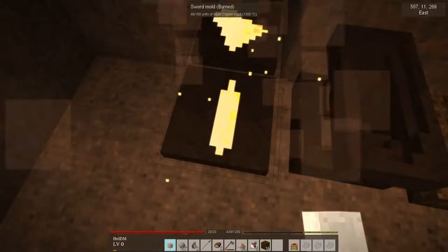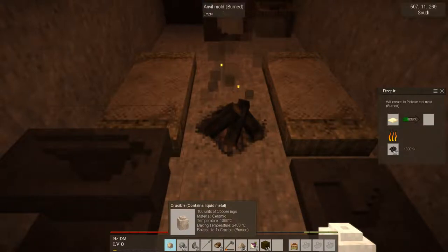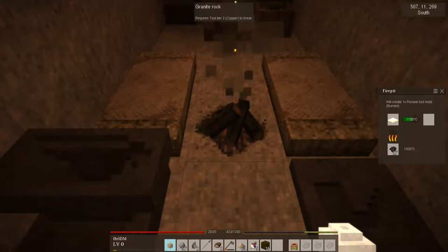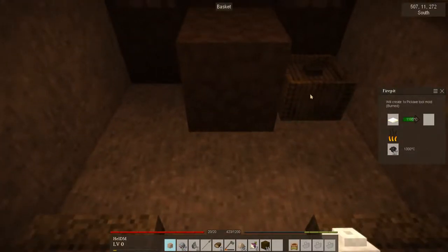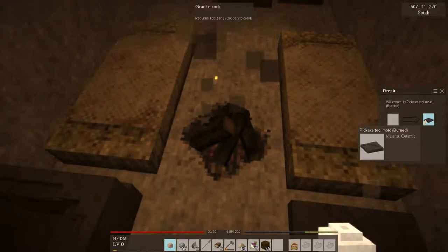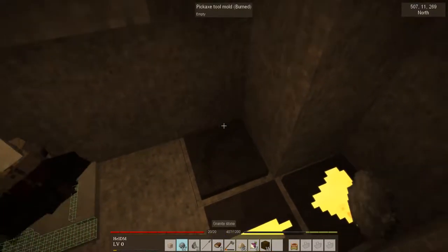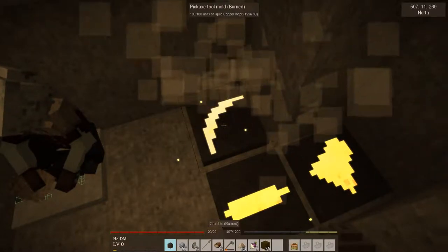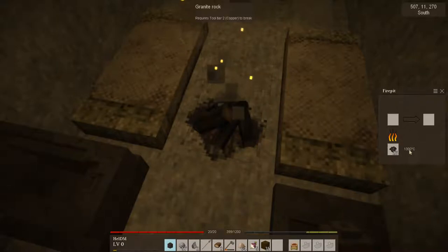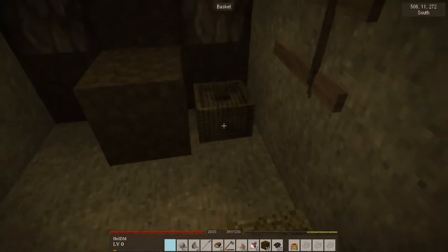We didn't have a shovel mould, did we? Nope. Damn. How much does one crucible hold? I don't know — I can put at least 300 in it but I think it can hold more. I was thinking I'd also like a shovel. Well, we've got a lot of native copper ore now. I'll start napping. The axe, sword, and pickaxe are now cooling down.